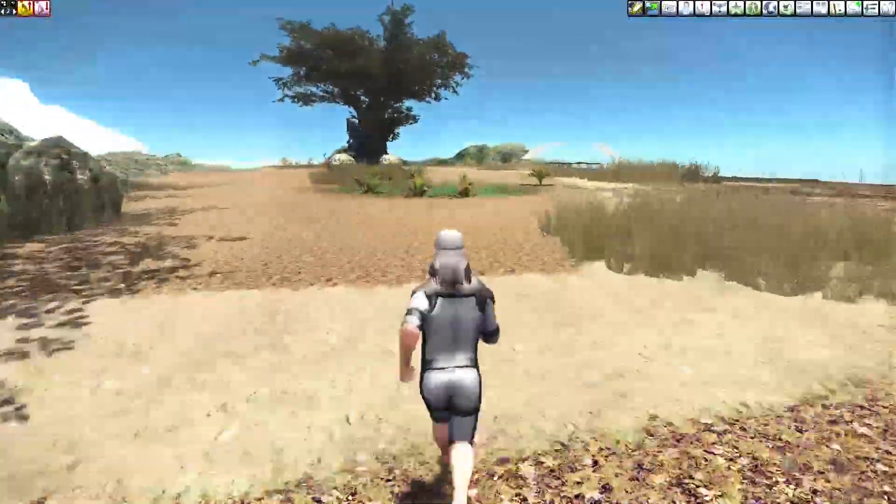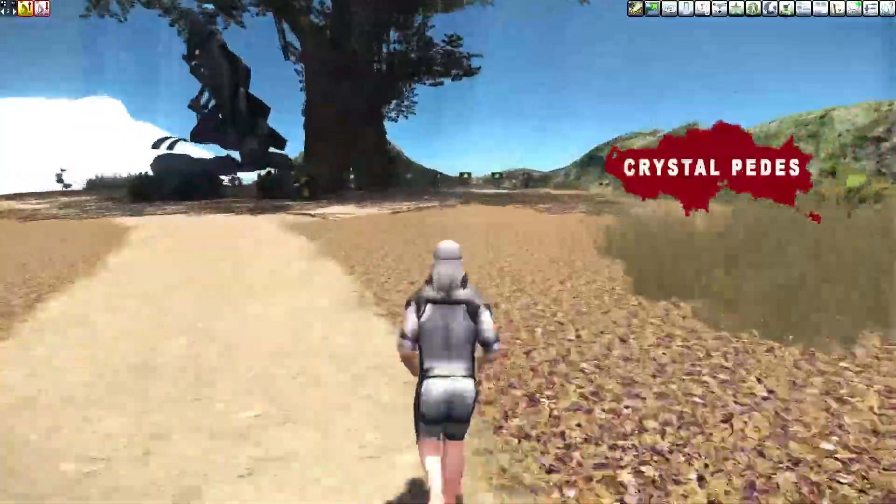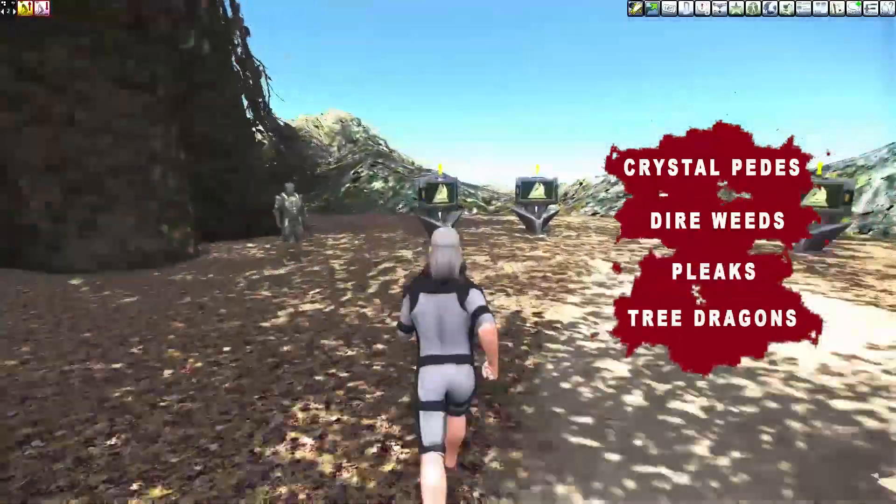You're going to want to head out to the low-level faction terminal and pick up the faction missions associated with Crystal Peds, Dire Weeds, Pleaks, and Tree Dragons.